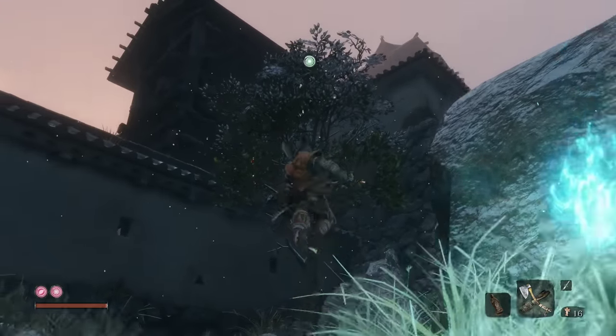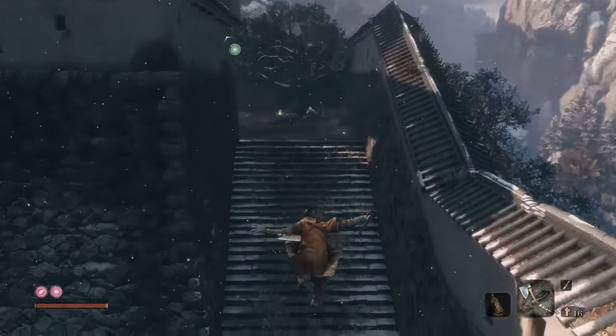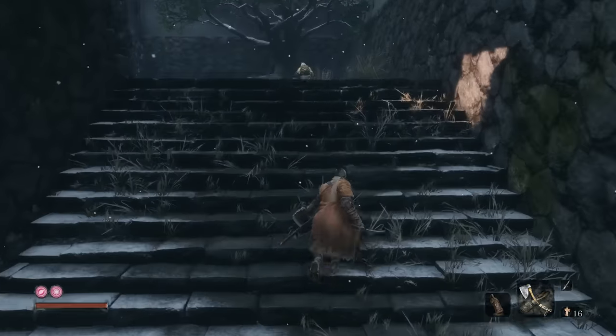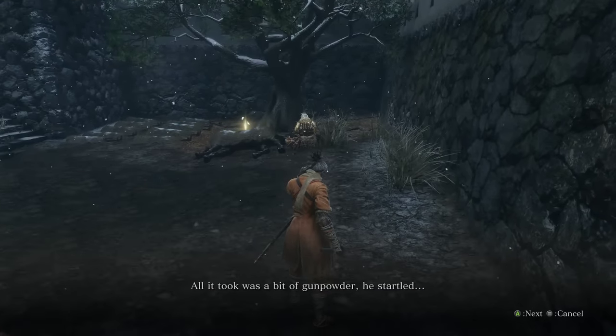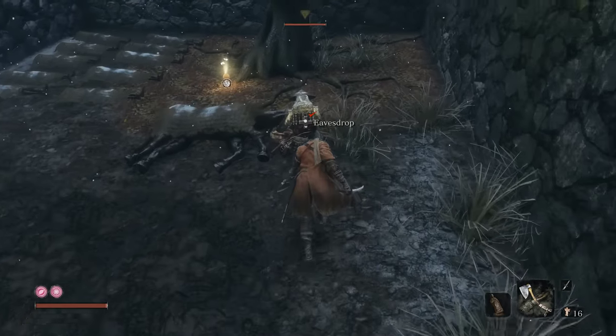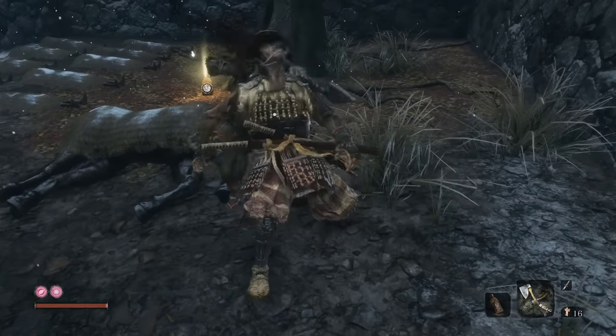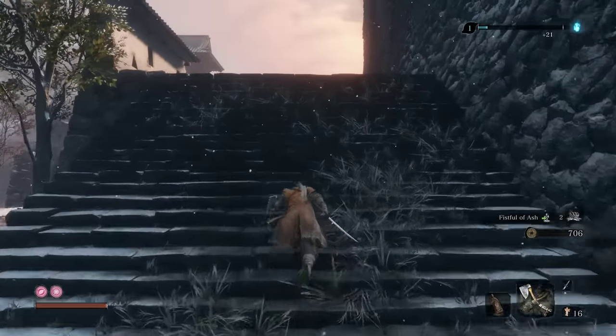The very first thing we're going to do is jump on up to here, go on over this way, and get an eavesdrop opportunity. Basically he's saying the gunpowder startled his horse — just a hint to use gunpowder in the upcoming boss battle. So go ahead and grab the fistful of ash.